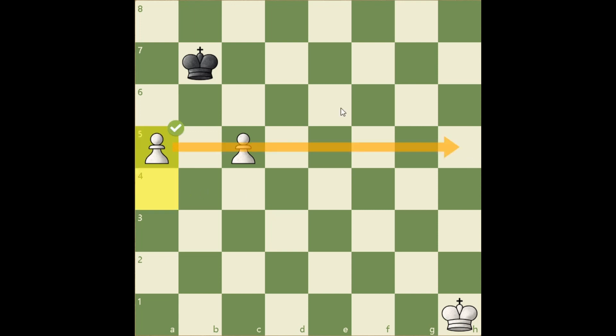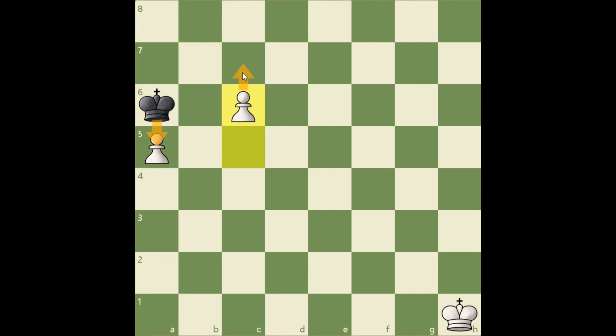a5 — the pawns are on the same rank, and when Black attacks one of them, the other one advances. Now of course if Black takes, then this pawn promotes.